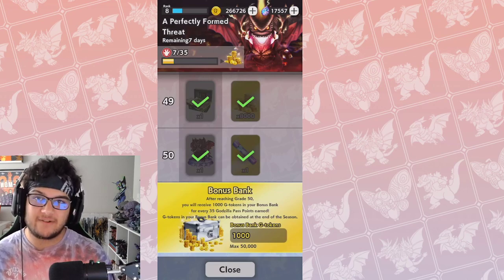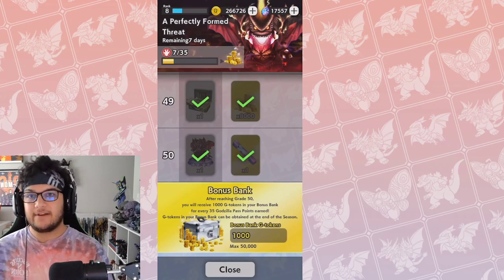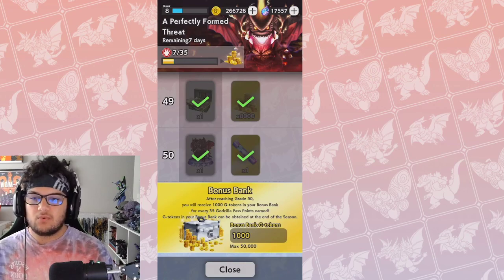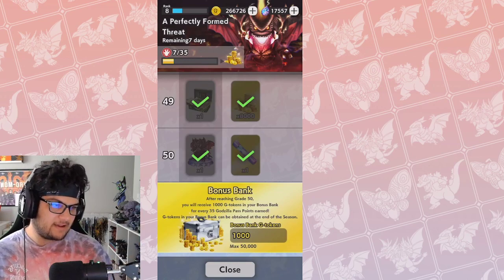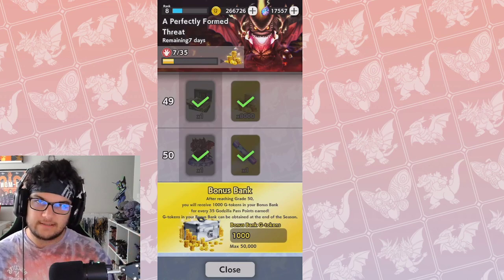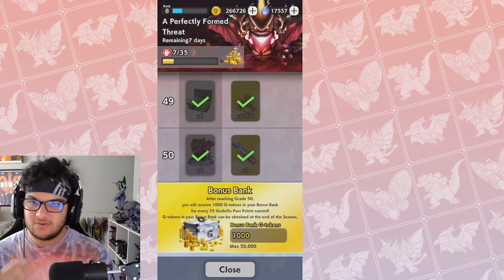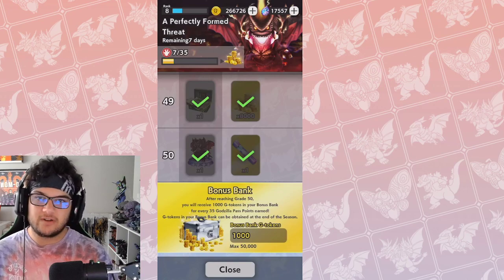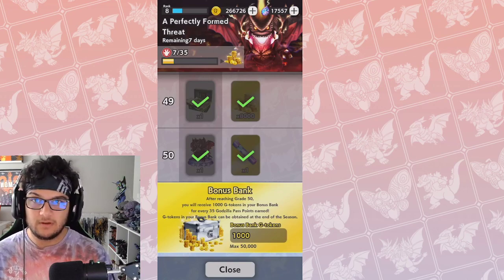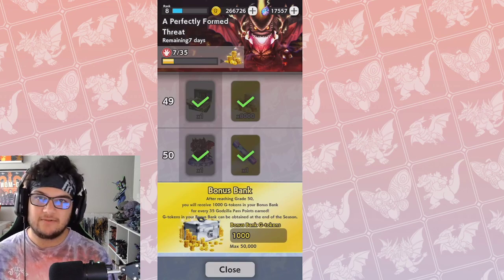For those 83 or 84 battles every day, if you average maybe 300 gold per battle — maybe even less — and factor in the gold multiplier from studio mode and similar bonuses, you're probably going to earn somewhere in the ballpark of 15,000 to 20,000 gold coins a day anyway just by doing all of those battles. So if you're earning about 15 to 20,000 tokens every day for a week, you are going to outshine the bonus bank by a crazy margin. After three days, you're going to surpass what the bonus bank could possibly give you.